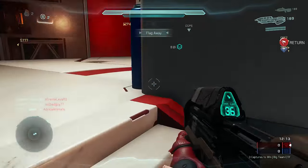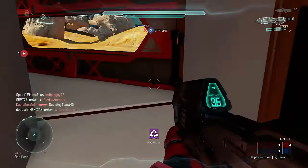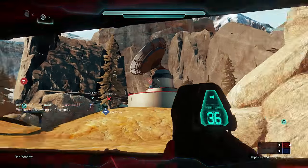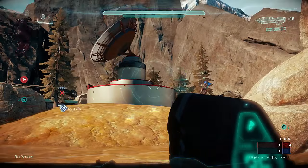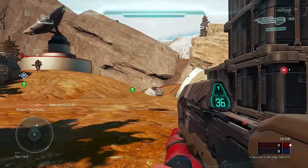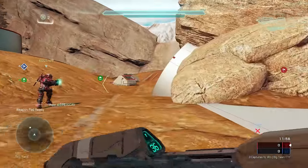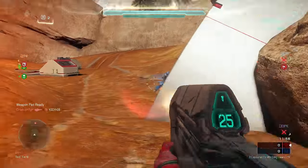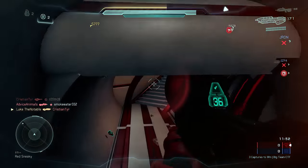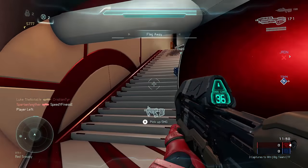In a video Halo Follower did, he talked about burst firing the assault rifle — and technically if you time it correctly, it is just as fast as spraying and can give you more accuracy. The problem is if you don't time it right you can miss out on bullets and the other player can get the kill. My recommendation: in close range encounters where you're probably not going to miss anyway, pull the trigger all the way and spray; in long range encounters, burst fire.